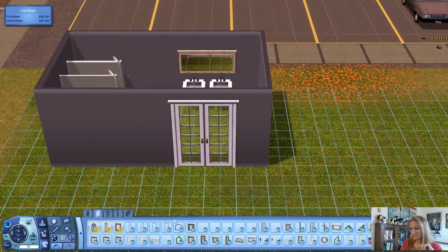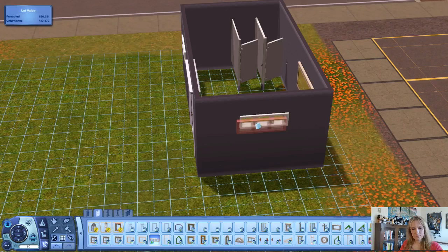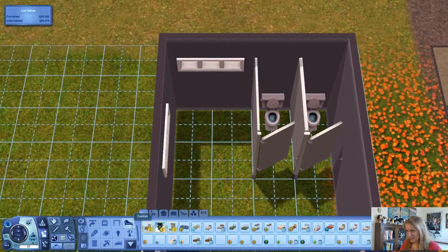Hi, if you just sent me a message, hi! Loft windows — we want some light in, but you know, people might be in here changing clothes or something. I think I'm going to stick one back here and put in a little seating area, just in case you want to change your shoes or something — I don't know, if you fall in the pond and you have to come change.